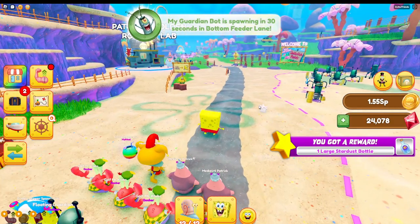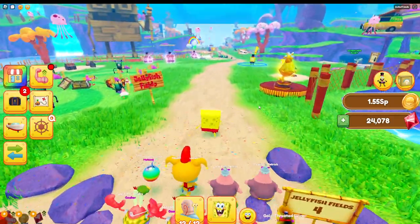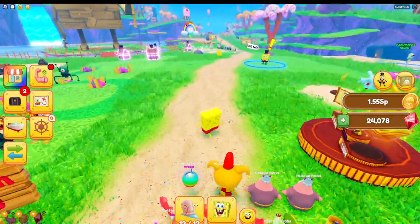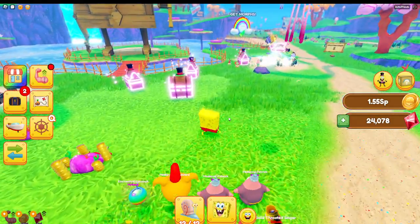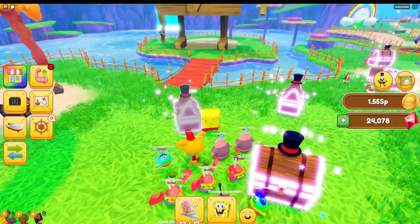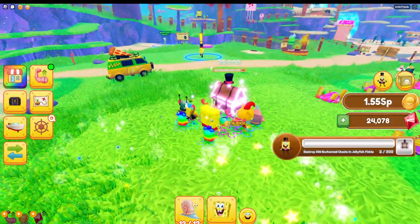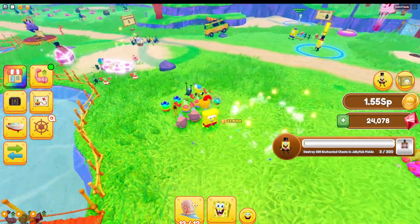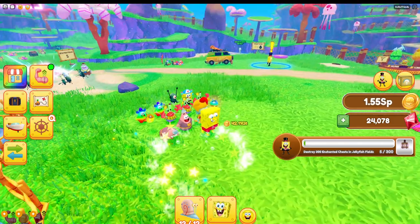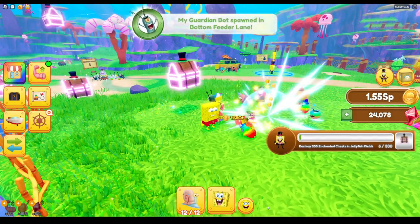Now the last thing you want to do is destroy 300 enchanted chests in Jellyfish Fields. Basically, you're going to want to make sure you have area 4 unlocked. You're going to walk into here — it's going to be these floating magical looking chests around here. It's pretty obvious which ones they are. If you want to turn on auto attack, you can. Just go ahead and do that, and then you just stand here until you essentially get all 300 of them for the quest.